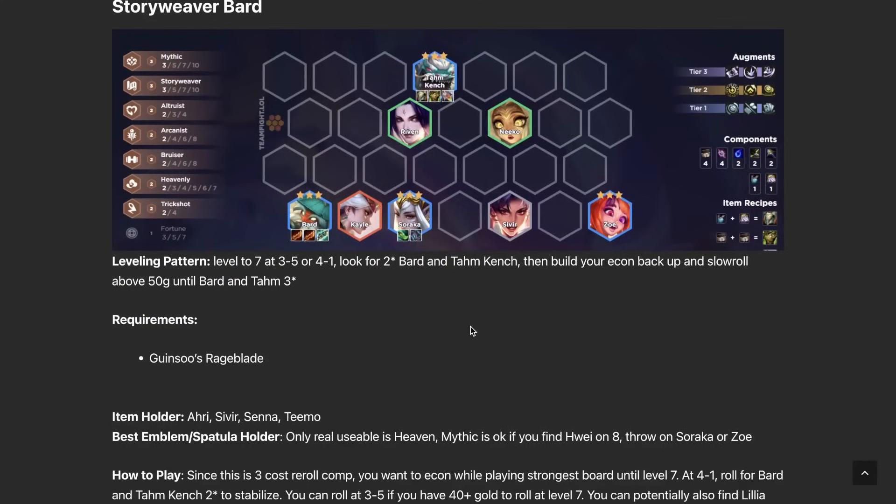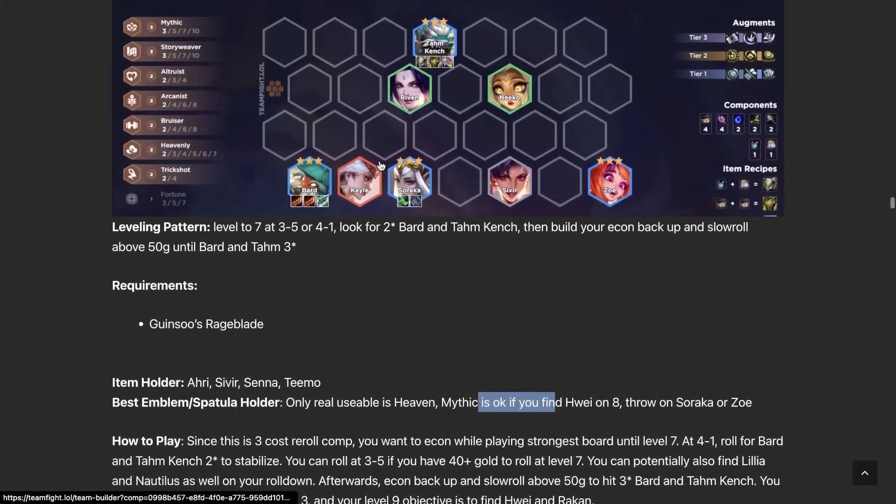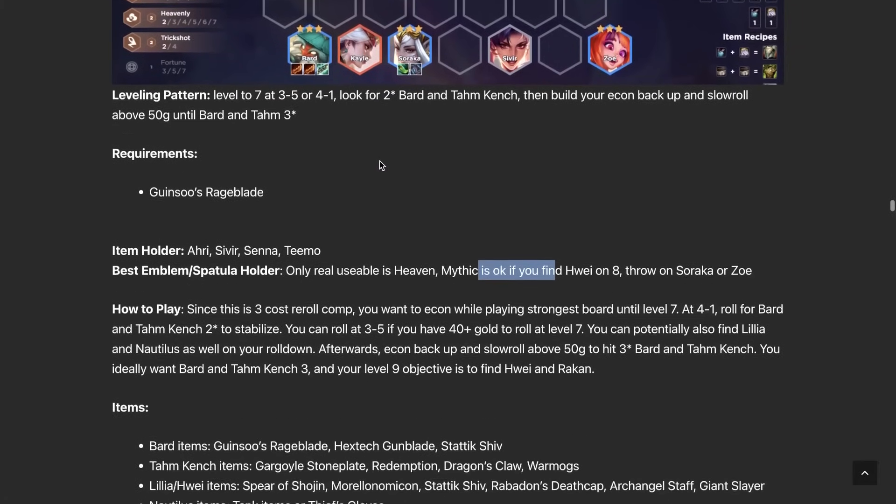Story Weaver Bard — Rageblades are the name of the game here. You get so many random traits from this comp. I like the red or green Story Weaver. Kale's shred works on both armor and magic resistance, which is great for Bard since he deals both damage types. Tahm Kench is your main tank, and you need Mythic. You also get Altruist, Arcanist, and lots of random stuff. For emblems, Mythic works well if you get Hui, enabling five Mythic. Drop Morello on Hui. This is a three-cost reroll at level seven.